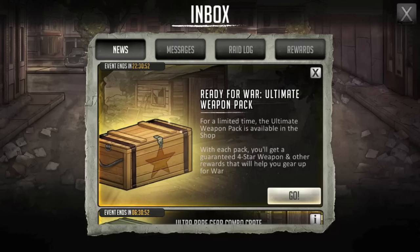Welcome everybody, I'm Burner. This is The Walking Dead Road to Survival, and we have a new edition of Worth the Squeeze. It is for this weapon pack — the Ready for War Ultimate Weapon Pack. For a limited time, the Ultimate Weapon Pack is available in the shop. With each pack you'll get a guaranteed 4-star weapon and other rewards that will help you gear up for war.